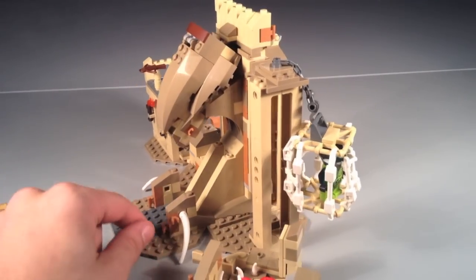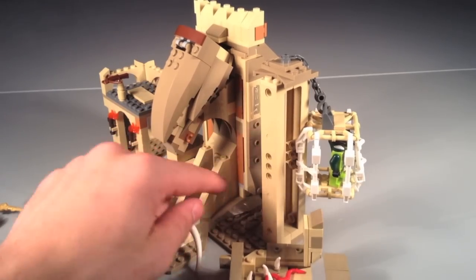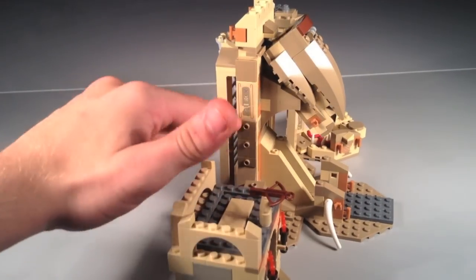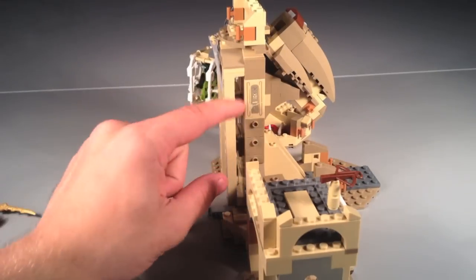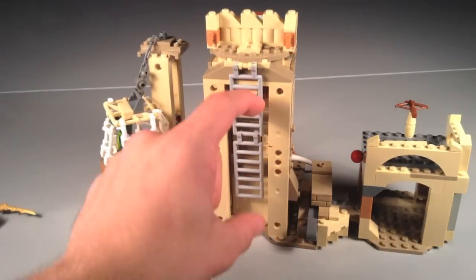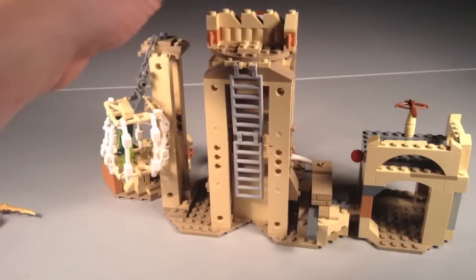On the sides of the pillar there are some cool unique designs — you can see it pretty clearly. It's a cool pattern going down the pillar. On the back there's a ladder to get up to the top, and there's an area up there where you can place a minifigure — maybe your snake guy up there.